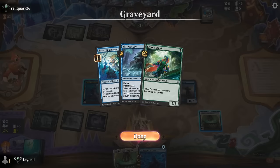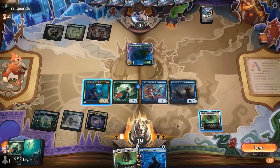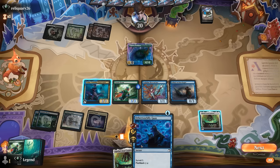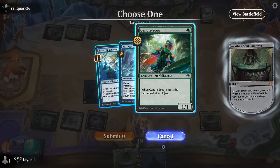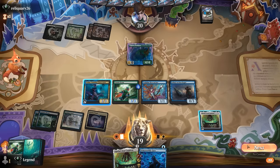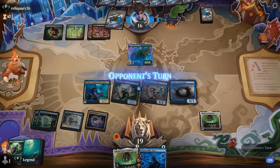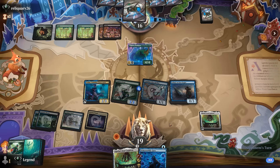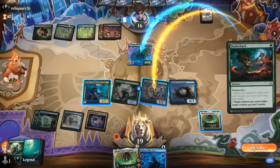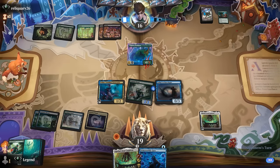I could exile the Researcher now, but it's possible our opponent has an answer to Cauldron, so I may want to wait. Vohar could also draw and discard — maybe discard Gaze so we can flash it back in our next upkeep. For now, let's keep it simple: attack for four and keep up all our abilities at instant speed — Cauldron to exile Researcher if needed and Vohar to maybe discard Otherworldly Gaze. Opponent plays Bushwhack to fight, which is fine — didn't think we needed to fight over it.